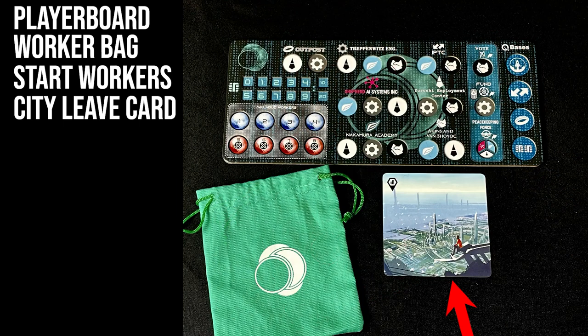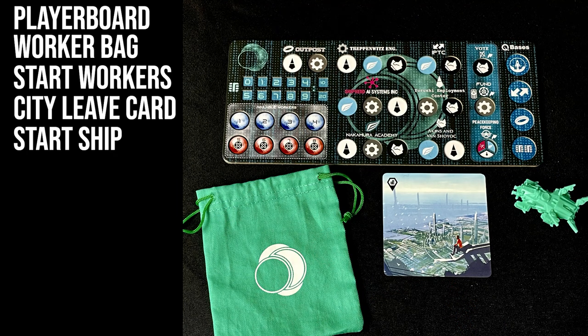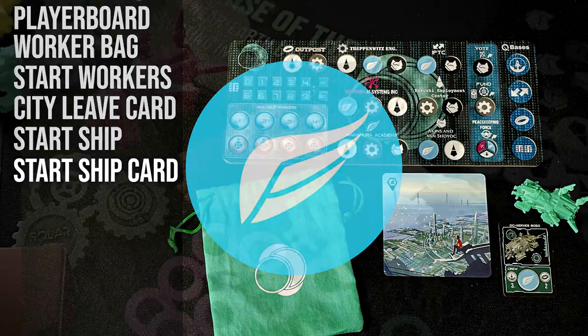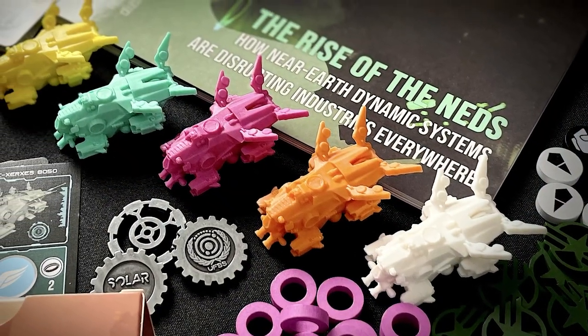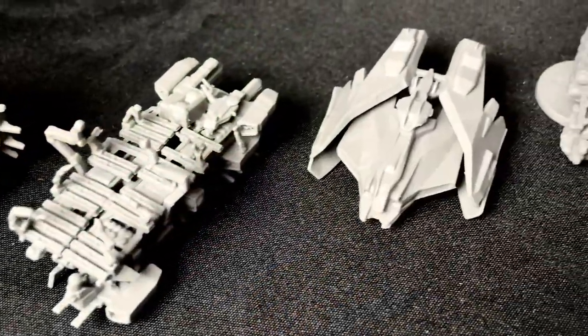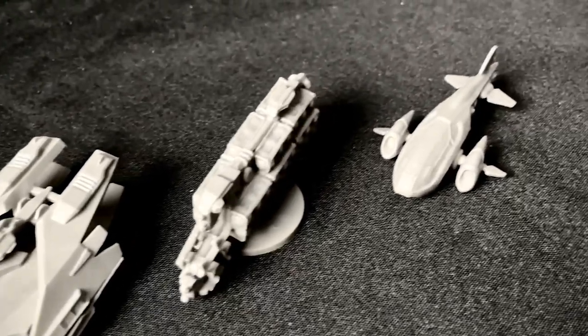Take your city leave card and place it face up near your player board. Then take your starting ship mini and corresponding ship card. Place the ship card next to your player board with the pilot icon face up. Only the starting ships are used in the first few games, one per player. The remaining ship minis are not used until they are unlocked by game events.